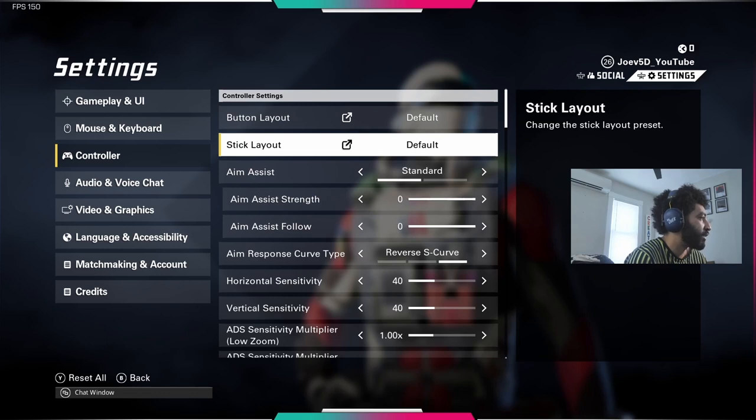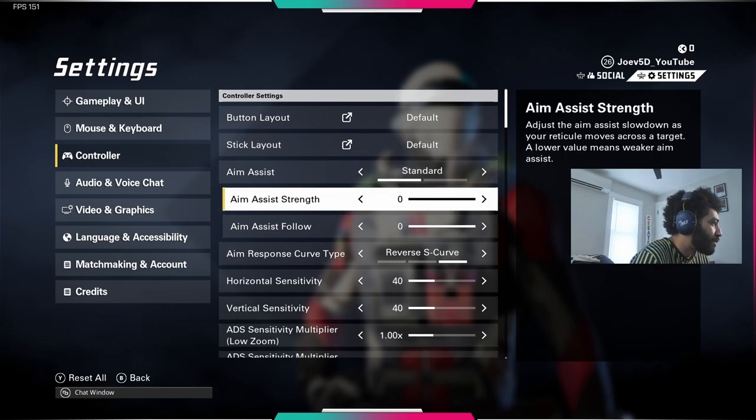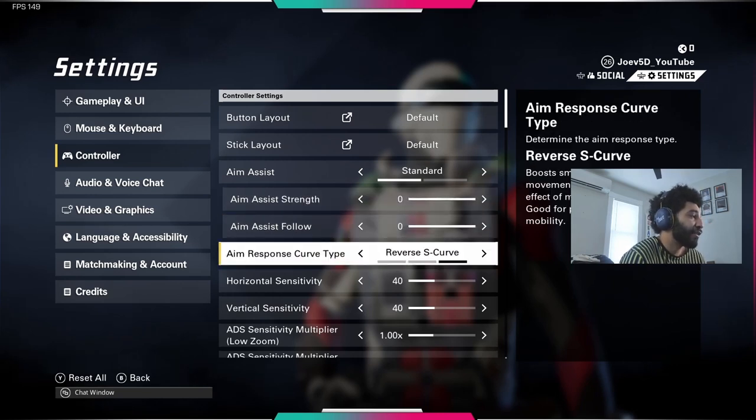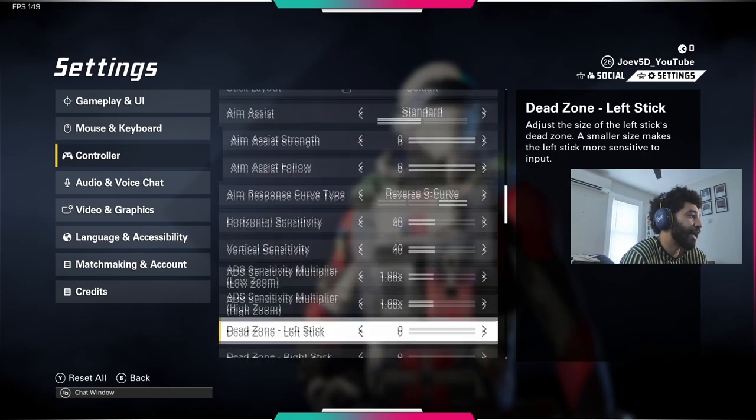Button layout: default. Stick layout: default. You might want to try putting your crouch and slide button to R3, so you can keep your thumbs on the sticks and slide around smoothly — that might suit you better. I run default because I have circle bound to my back buttons. Amosic strength turned all the way up. These response curves differ depending on what you're into. Being that I have a lot of big movements in my game, Amosic works best for me. I think the sensitivity defaults to 35 — I have mine up a little because my dead zones are down.